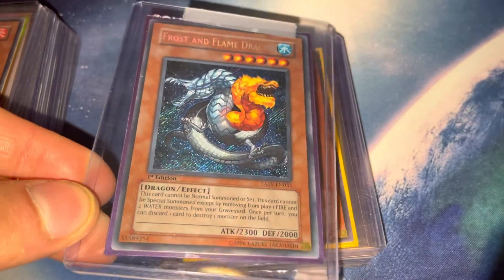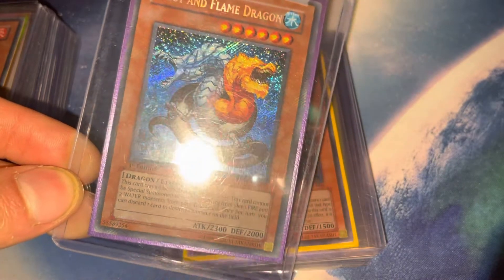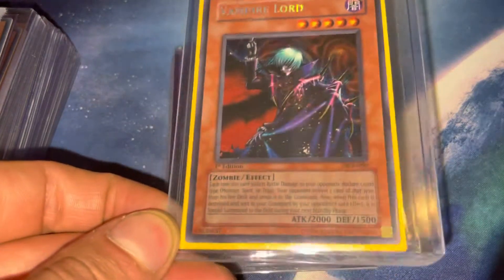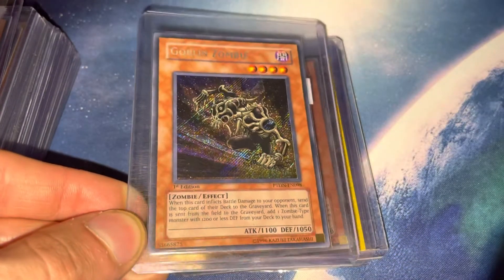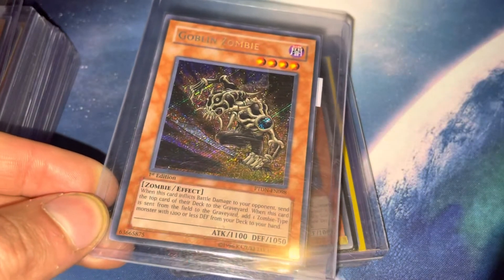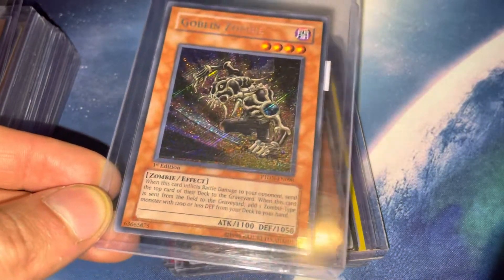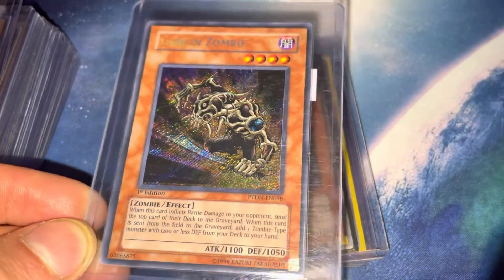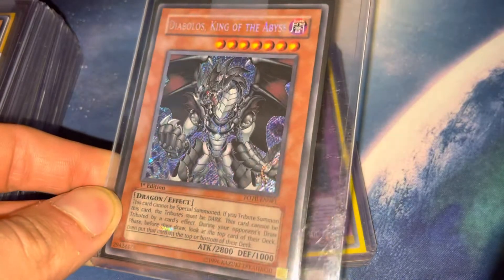I love the foil on this — it kind of bleeds a bit, which I understand is pretty common for a lot of secret rares especially at that time, but a beautiful card. We got Vampire Lord secret rare from Dark Crisis. Then on the zombie train — Goblin Zombie from Phantom Darkness, this one's pretty clean. I picked this up in an older collection alongside the secret first edition JD — it was from a player who was pretty prominent in the TeleDad/Lightsworn era, so I got some of his pieces. Going back to Force of the Breaker, we got a first edition Diabolos, King of the Abyss — don't see these too often.